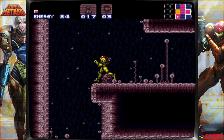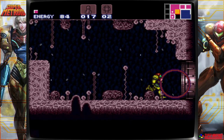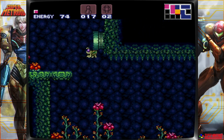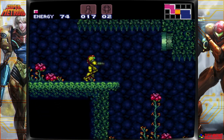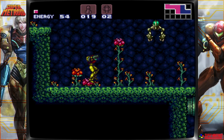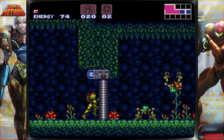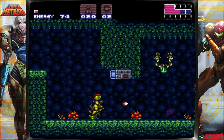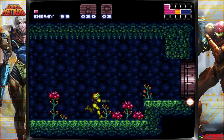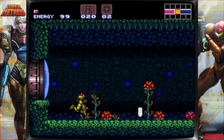There is a sequence break there where you can totally avoid the Spore Spawn fight — speedrunners do it all the time. I don't necessarily know how to do it. I have to do my best to not get hit; I think that's the object of the game. So this is that gate I was talking about — once I go through here, I cannot come back this way for quite some time. It may seem limiting at first, but it really does allow you to focus your exploration if this is your first playthrough.